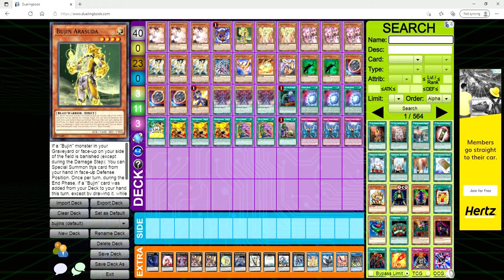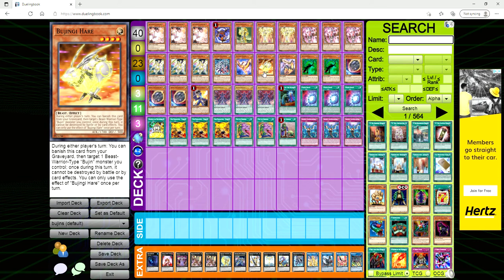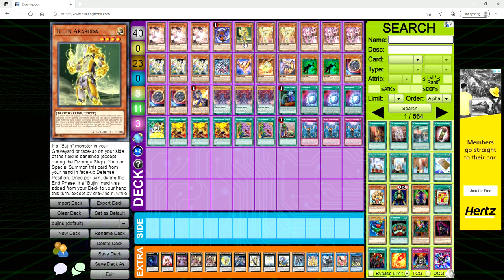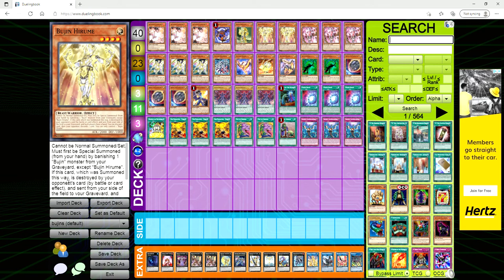Let's go over the main deck monster effects. Arasuda: if a Bujin monster in your grave or face-up is banished, you can special summon it from your hand in defense. During the end phase, if a Bujin card is activated from your deck or hand, you draw a card and ditch a card — that doesn't really come up much. He's mainly used as an extender: if you have Mahitso on the field, you banish a Bujin from the grave, special summon Arasuda, and now you've got two level fours.